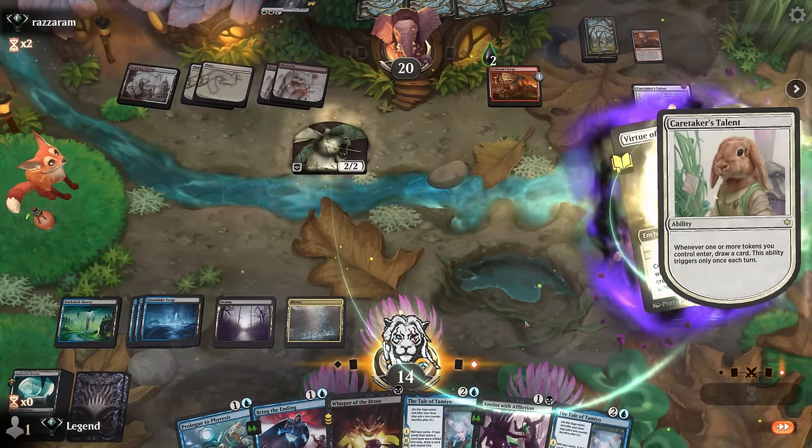Another Monstrous Rage triggering Valiant — I'll Anoint and if they protect I'll take six damage. But then they probably won't have another creature to play, and Vraska's Fall is a clean answer to the Hero. Let's see if they have the hexproof enchantment — Shard Mage's Rescue. Take seven.